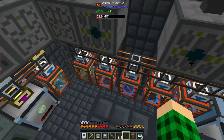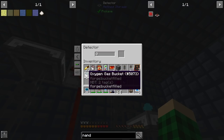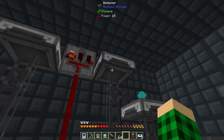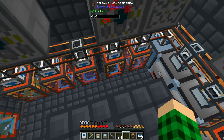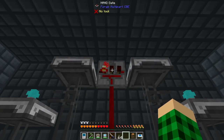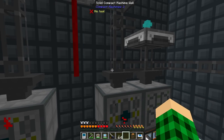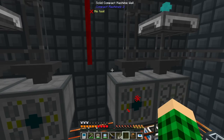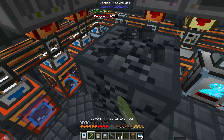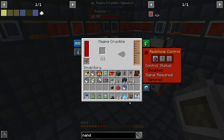The other detector is set to fluids, emitting when under 300,000 mB of oxygen. This will constantly emit a signal since we're currently out of oxygen, but once production kicks in it should start backing up. As soon as oxygen fills up, both detectors turn off and stop the exporters from exporting water. That should complete the electrolyzer system.